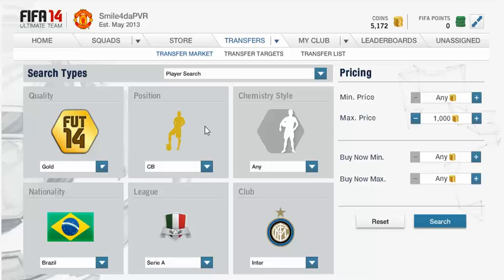Okay, so into the trading method. What you're going to do is look for a player - it's basically the mass bidding method. You need a decent amount of coins, say 10 to 20k at least. If you have a lot more coins you can do it with bigger players and it's going to be a little bit more effective, but still this lower amount of coins works for me very well and it will work for you.